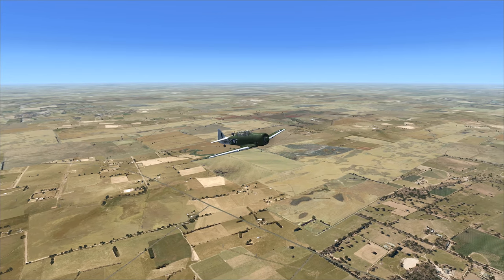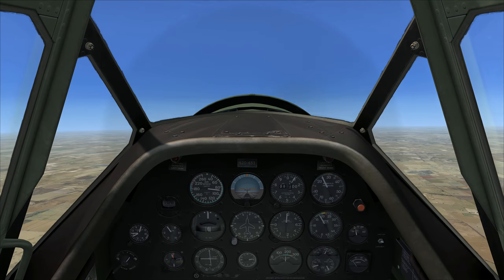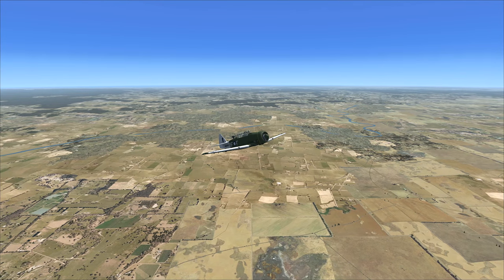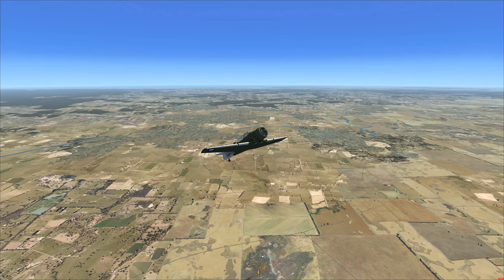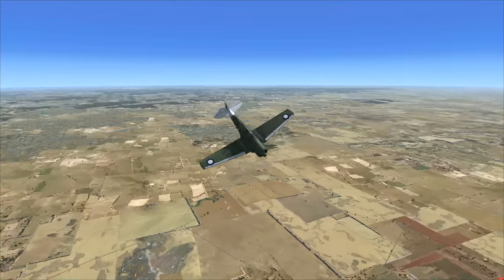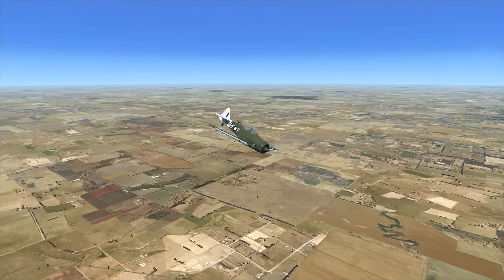The plane is very easy to get out of spins and stalls. Let's get a view of a stall from outside. There we go — hey, spin! Finally! Right rudder. Here we go, we're out of here.